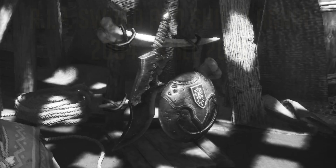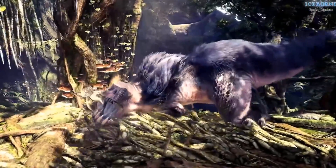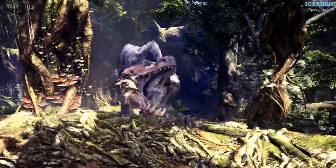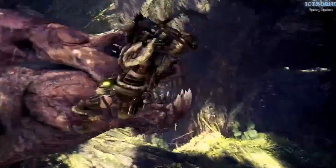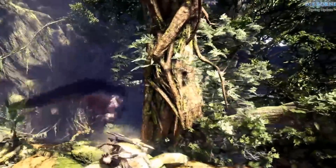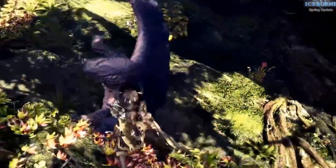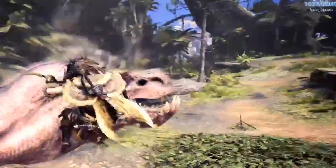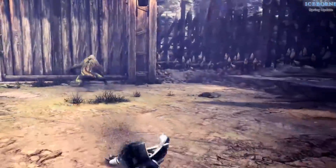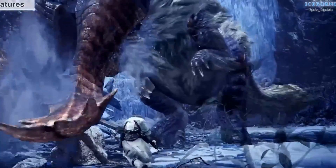And yet it's still not enough. The other option that we know about is called the Flinch Shot, which unloads all of your current Slinger ammo directly into the face of the monster, and does what no one ever could have guessed by the name — and flinches the monster. The interesting thing about this attack is that it flinches the monster in the direction that you shoot it, meaning you can actively use this ability to knock monsters into traps, or even into walls, or even into the true charge slash of that greatsword user.